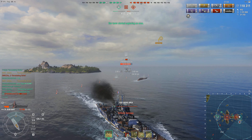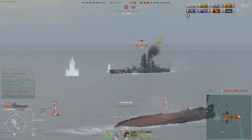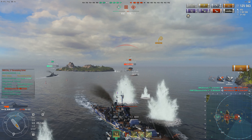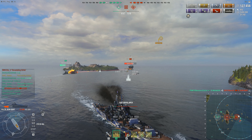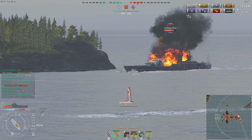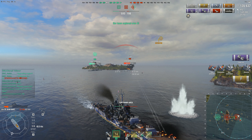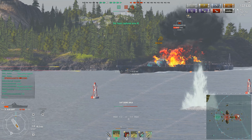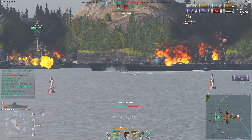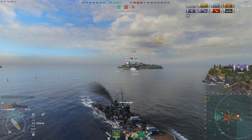It is now just Nabo and one friendly cruiser — an Alaska — against the Ismus. Nabo is on pretty low health. The Ismus turns in toward the Alaska, trying to bow-tank the Alaska's shells and get Nabo to bounce off his belt armor. The Ismus is getting pressured from both the HE from Nabo and the Alaska, and seems to have trouble deciding who to shoot. Nabo throws AP into a broadside — the Ismus has really nice armor, but here's a really nice broadside right as the Ismus turns in on the Alaska.